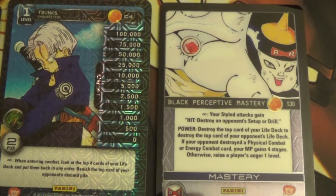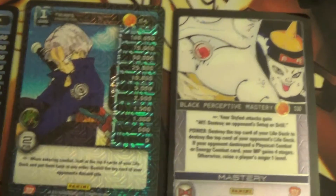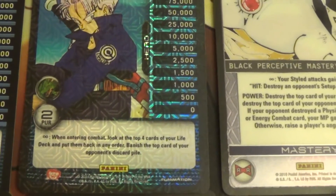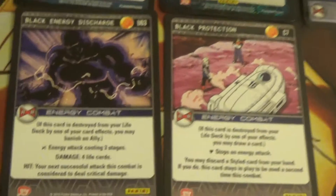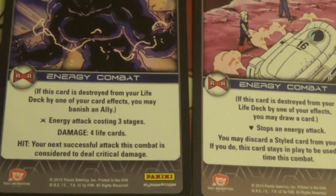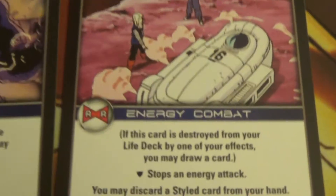Black Perceptive Mastery destroys the top card of your life deck, and Trunks rearranges the top four cards of your life deck when entering combat. When combined with cards that can have effects when destroyed off the top of your life deck, it becomes very powerful, because you can basically always set up these cards to be destroyed.